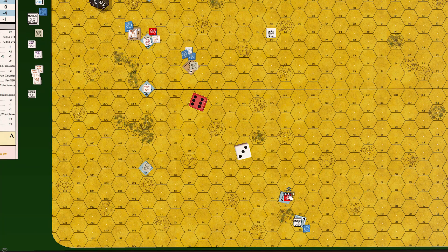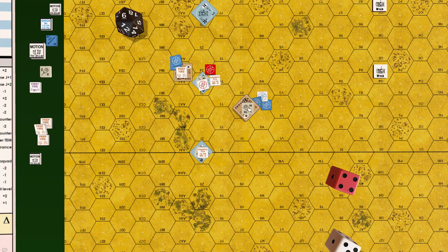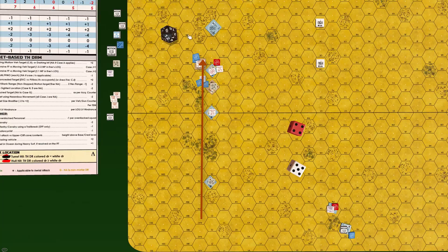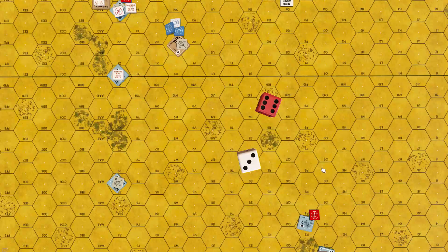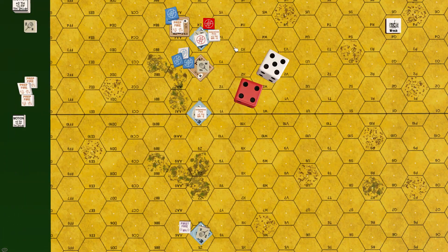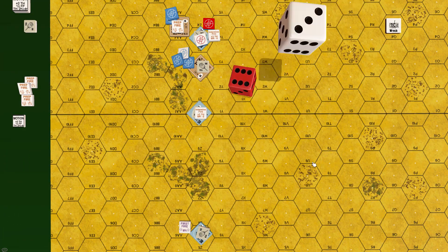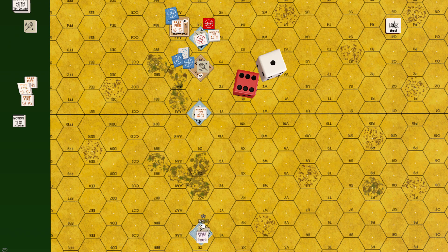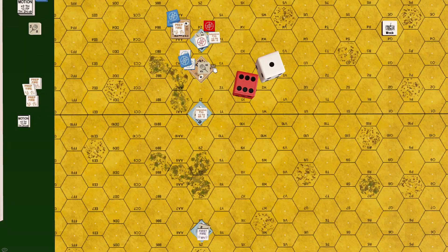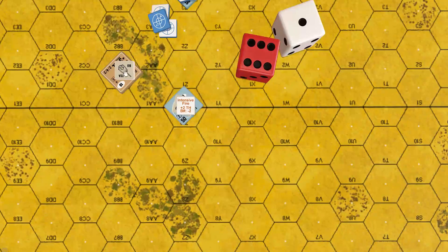Roll: 9 plus 1 = 10 — Stuart not hit, Panzer loses rate of fire. Stuart continues to 28Z2, attacked by Panzer in 27Z5, 7 hexes away: to-hit 9, plus 2 moving target, plus 1 buttoned up. Roll: 7 plus 3 = 10 — not hit, Stuart loses rate of fire.